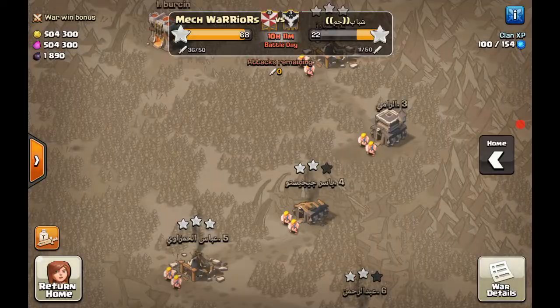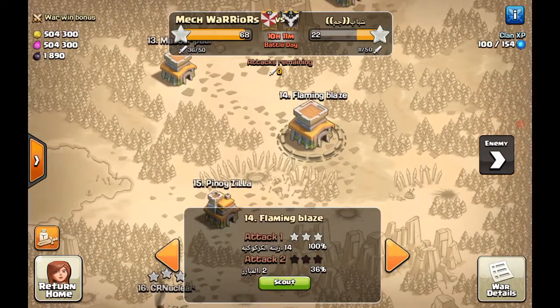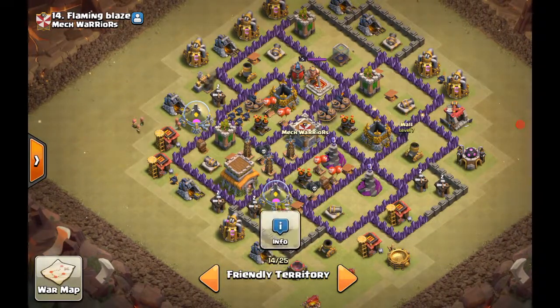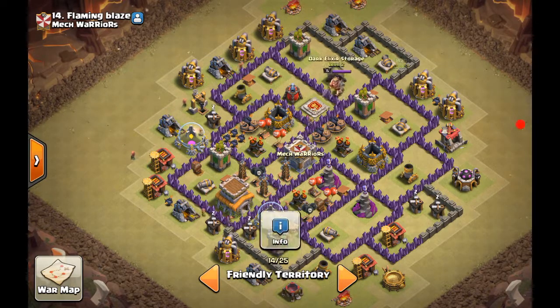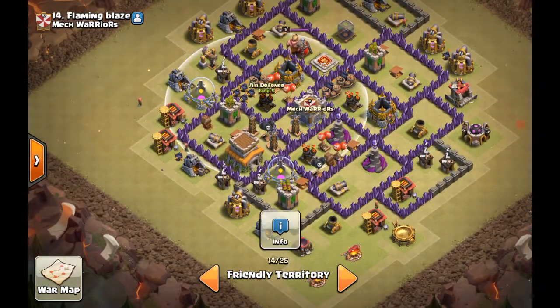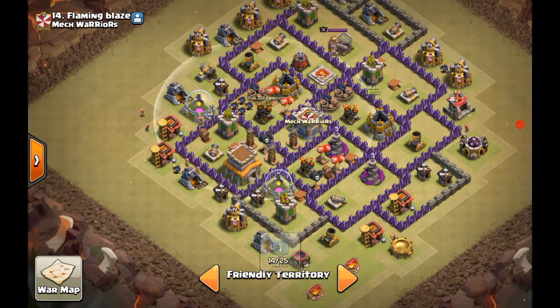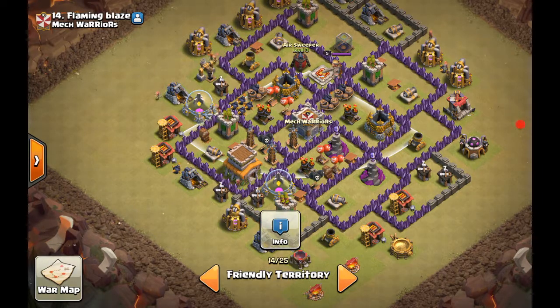Now I'm going to talk about building a war base. This is where I'm at right now. Building a war base — the most important thing is to have the clan castle in the middle, and you always want the air defenses protecting each other as much as they can. They can overlap coverage a little, but you need two of them protecting one another, and one could be off to the side. You need the air sweeper, as much as possible, to be facing at least two air defenses.